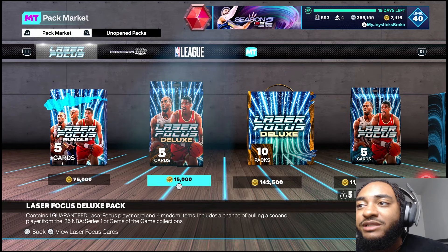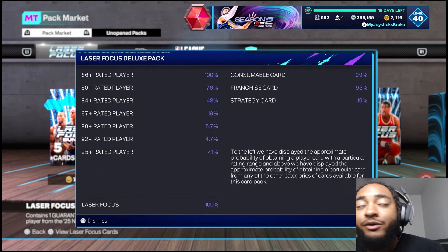The pack gives us 4.7 percent at a diamond, 95 overall is less than one percent, and then 5.7 percent for an amethyst card. These are going for 15,000 MT which is really, if we look at it, about five dollars a pack. So let's see how much money we're saving — we got five, ten, fifteen, twenty dollars worth of packs here.